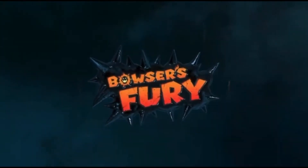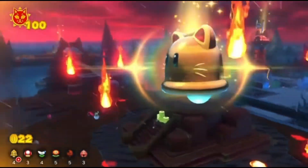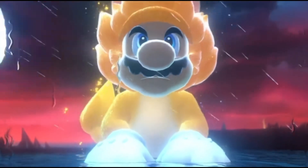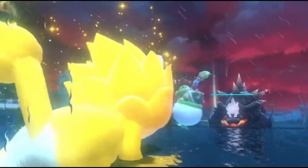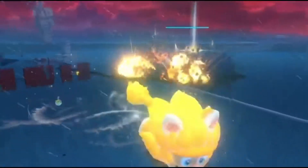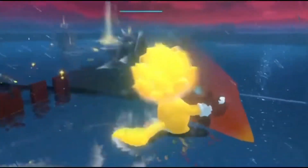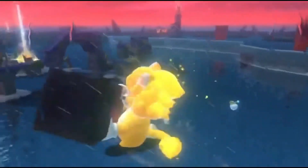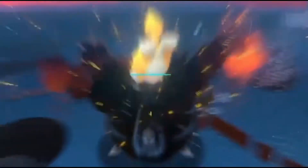Now let's start talking about the completion rewards. What you get for collecting all 100 cat shines is an exclusive final boss. It's basically the original final boss, except you get to do it again — but there's a twist: it's White Fury Bowser. It's a harder version than the original boss fight, but if you know what you're doing you can probably get it over with pretty quickly. This man's health is doubled compared to the original final boss.